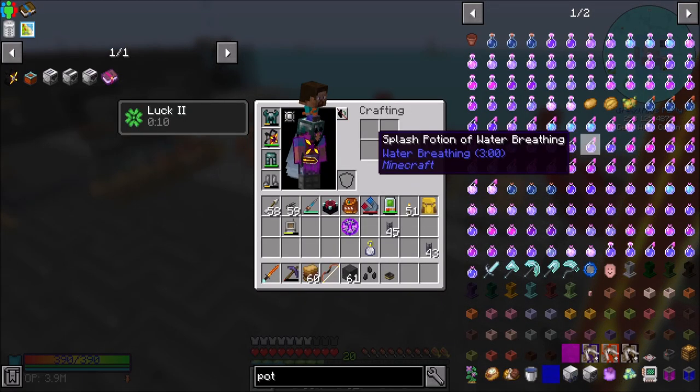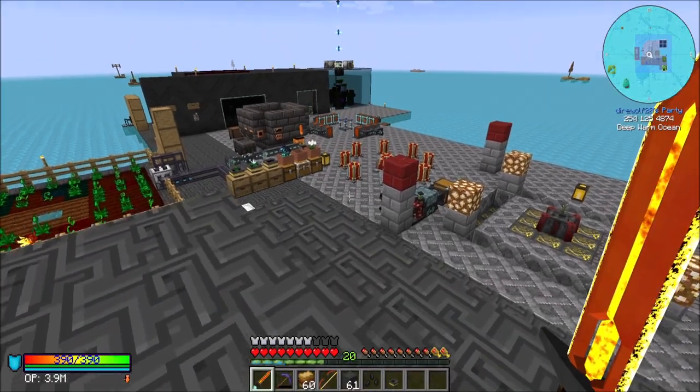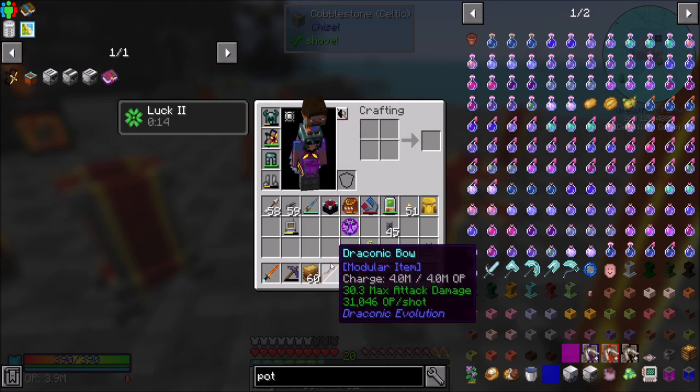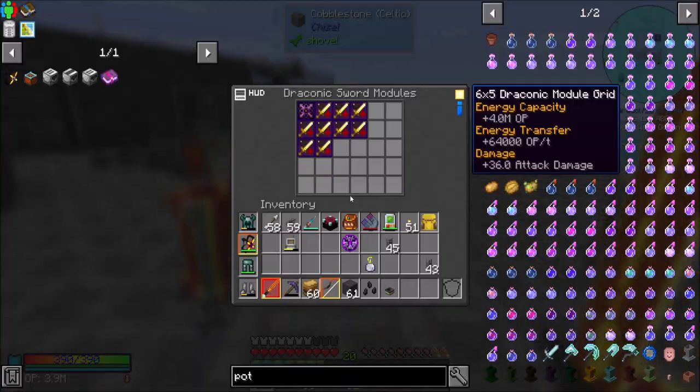Hello everyone, this is Daryl20, and welcome to episode 47 of Daryl20's Let's Play Oceanblock series. Where, as you can see, I've upgraded my Draconic chest piece last episode, and I've now upgraded my Draconic bow and my Draconic sword. Boy, oh boy, are these things cool.